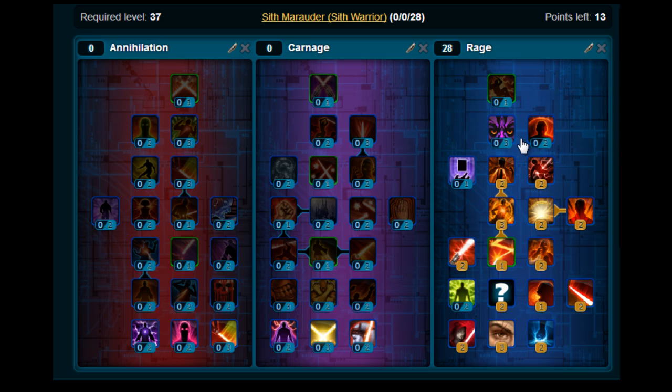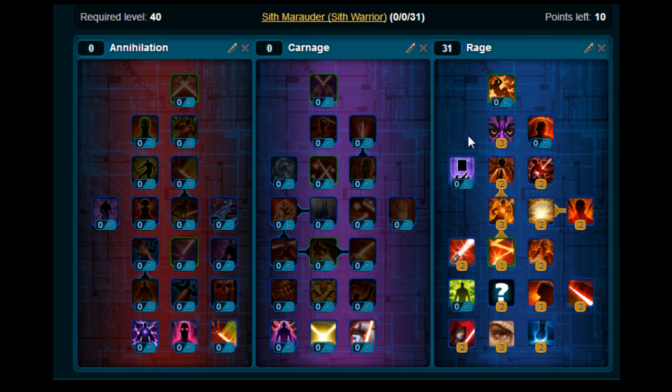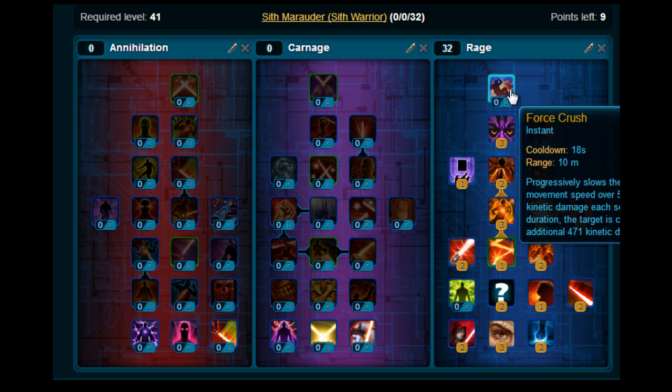Moving up, you want to put 3 points on Dark Resonance. Then move back down here, pick up Gravity and then pick up Force Crush at the top. So that's your 33 points in Rage.